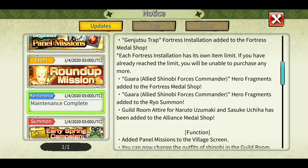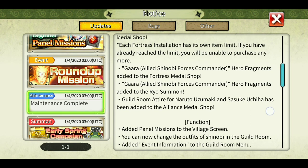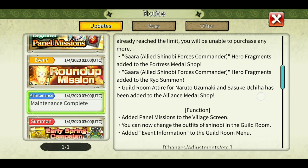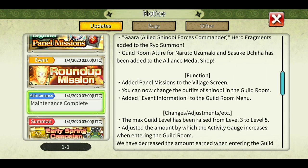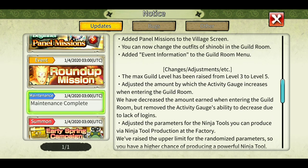Hero fragments have been added to the fortress medal shop and in the real summon as well. Guild room attire for Naruto, Isumaki, and Sasuke Uchiha has been added, so you can change the clothes of Naruto and Sasuke version 1 in your guild. Added panel missions to the village screen and you can now change the outfits of Shinobi in the guild room. Also added event information to the guild room menu.